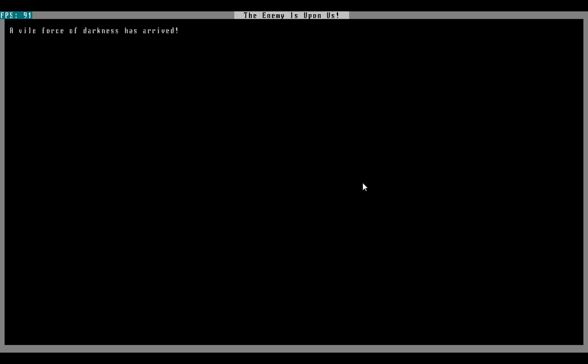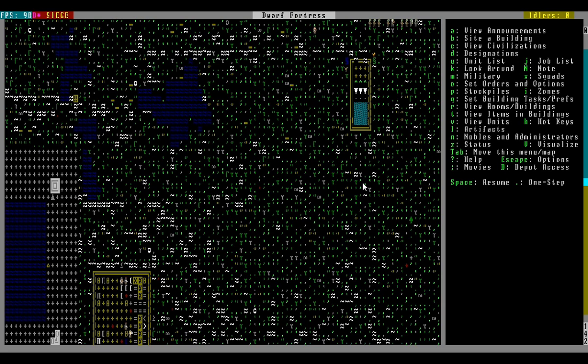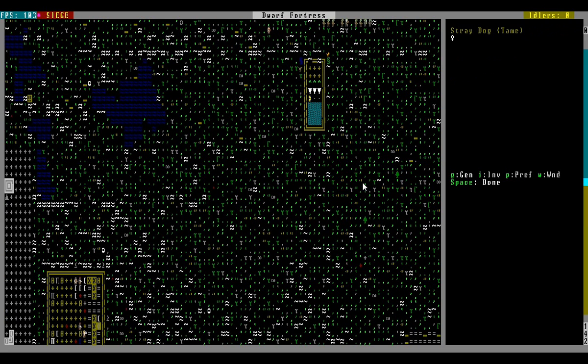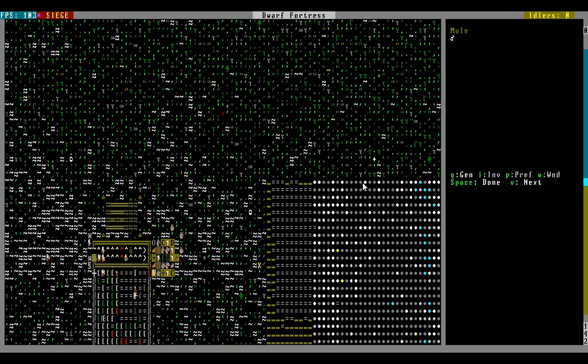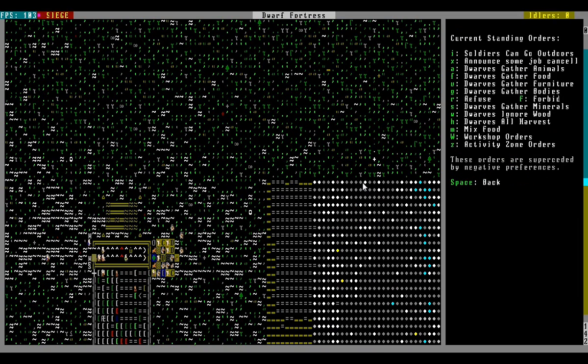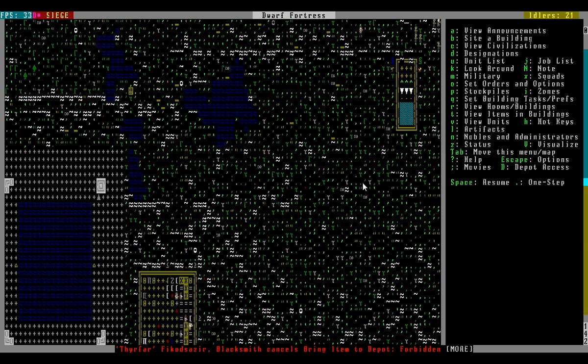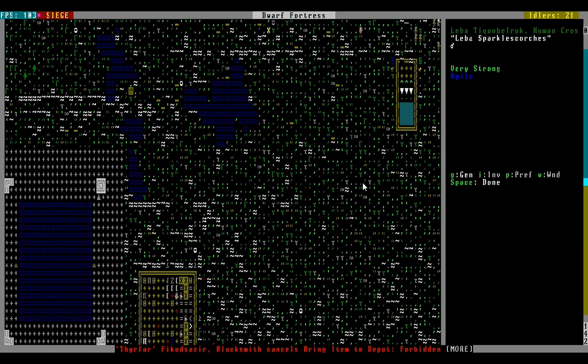Bad timing goblins — I need this bauxite. That's a problem. I don't know what the hell that human crossbowman is doing there, but we have a problem. First things first — everybody get inside! Everybody inside! Bam. Forbidden everything. Run inside. Oh no, don't run that way — that's where they're shooting now. That human marksman is just going to town.